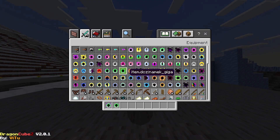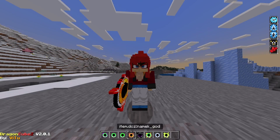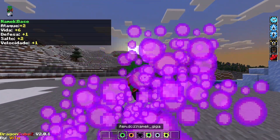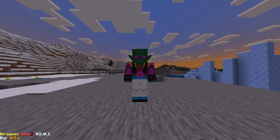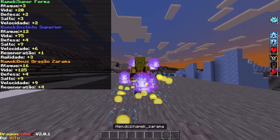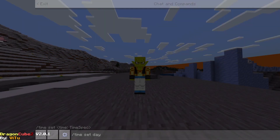Then we have the more Namek ones, which is where we have the Namek Hakkais. We have the fusion, base, digger, god — oh, god looks cool — Hakkai, Super, UI, and Zarama, which is the one who created the gods.